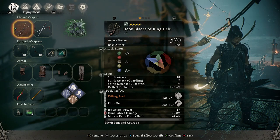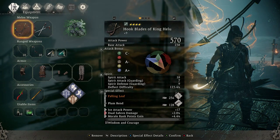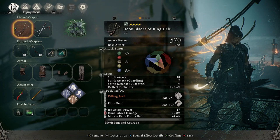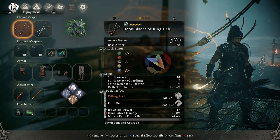On the hook blades themselves — also known as dual sabers — we have ice attack power, dual sabers damage, and morale rank points gain, because you're going to need a morale rank of 12 to make use of the wizardry spells. You'll see a plus nine; these are sitting at 570 attack power.